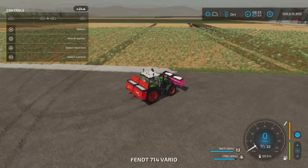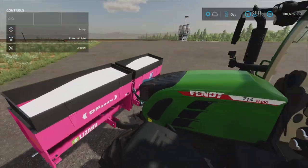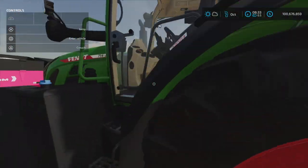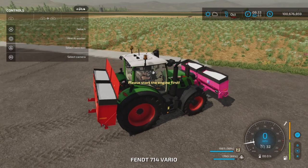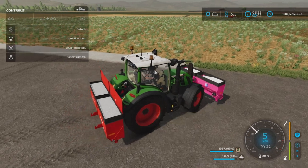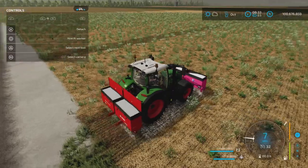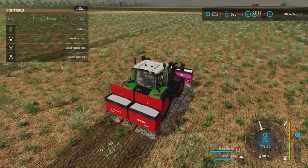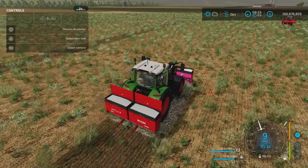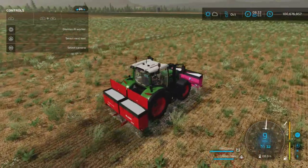What I have done here is put one spreader on the front with lime and one on the back with fertilizer. You can kill two birds with one stone, as they say. Lower them both down — turn on the front one and you can see we're laying down lime, then turn on the back one and away we go. We're doing lime and fertilizer at the same time. We can hire a worker and the worker will actually do it as well. We're doubling our productivity — pretty neat.